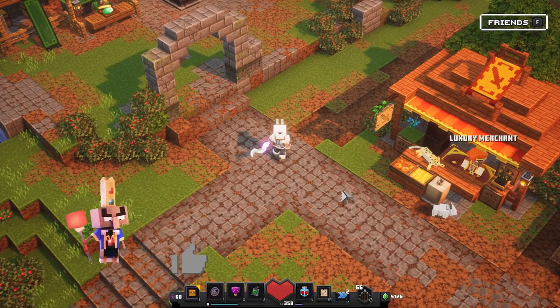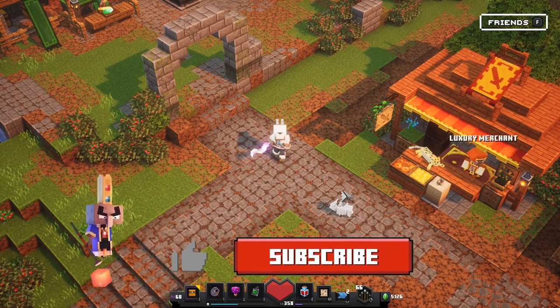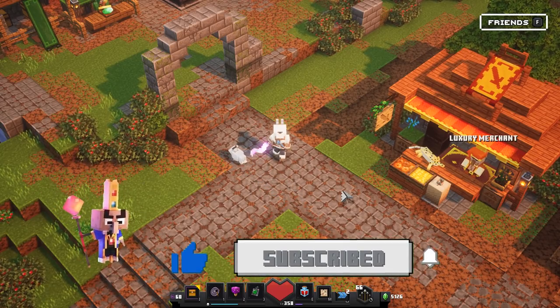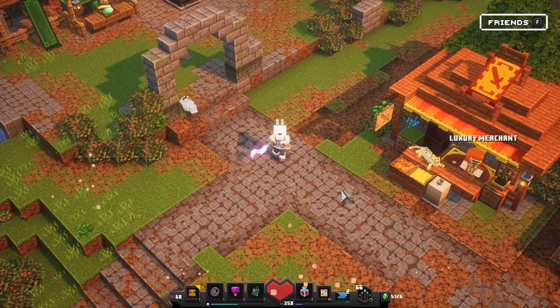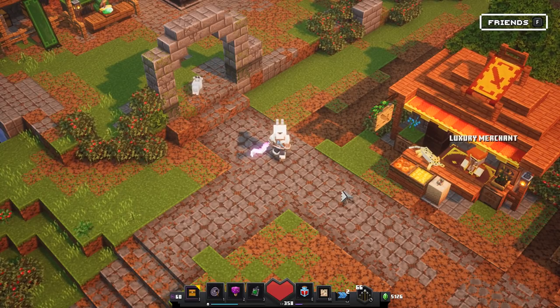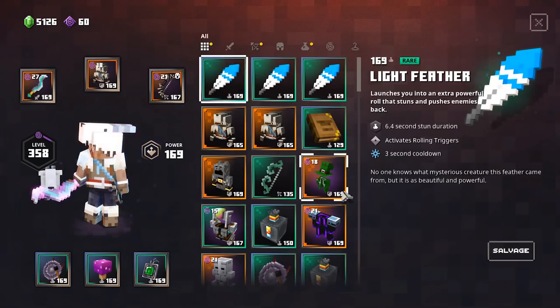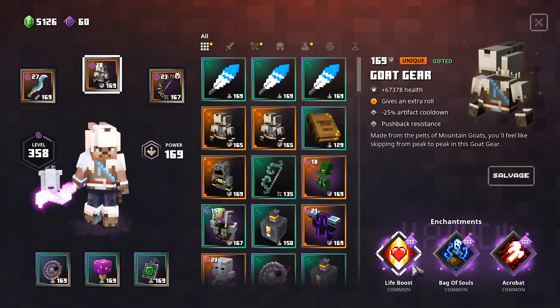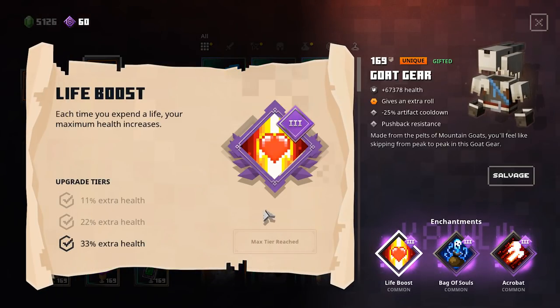Alright, so here we are in the base camp. For this bug, you can do it on any platform like I already said, but you don't need any DLC either. This is actually a free enchantment which we got our hands on along with the Howling Peaks DLC update. When I look at my inventory right now, we have this goat gear equipped. This is the enchantment that you're going to look after — the Life Boost, which is actually a common enchantment.